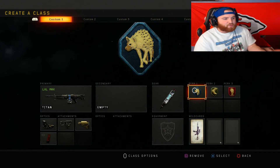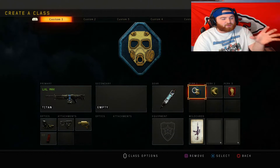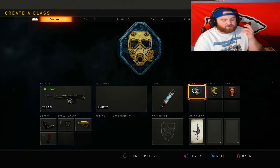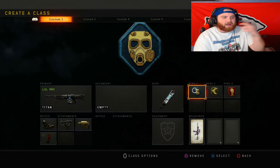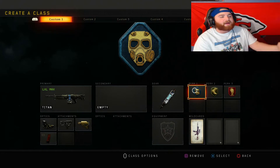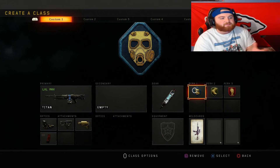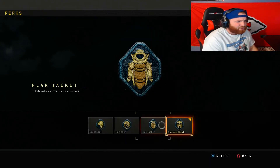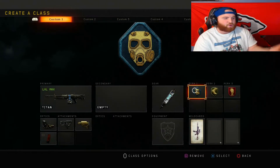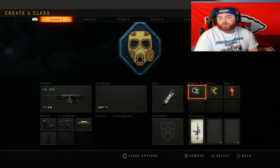Not all perk slots need to be the same every class. If you don't need scavenger you can run crash since you get limited ammo. Tac mask is worth considering because they nerfed the 9-bang and fixed tac mask — when someone throws a 9-bang you're barely affected, and the seeker drone is automatically disabled. Tac mask is probably one of the best perk 1s in the game now, so run it if you're going for streaks or strong gameplays.